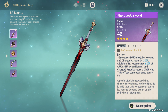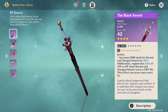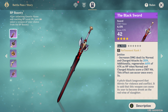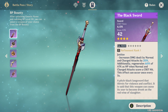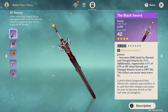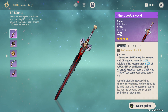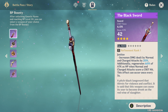Does the black sword pass the test of time? Should you use it long term? It has an incredible effect. The first part — Justice — increases damage dealt by normal and charged attacks by 20%. This is the same sort of stat you'd see on the martial artist set or the gladiator set. It's one of the best stats in the game for characters doing a large amount of damage from normal and charge attacks. For someone like Keqing, this is going to be a fantastic weapon.